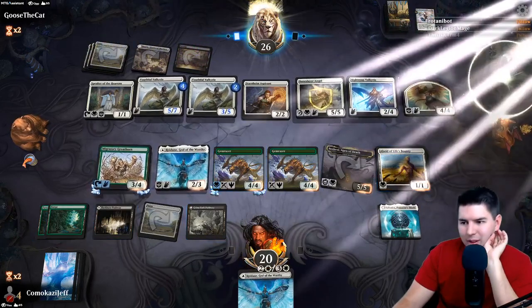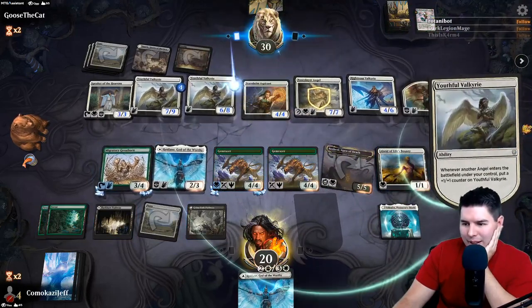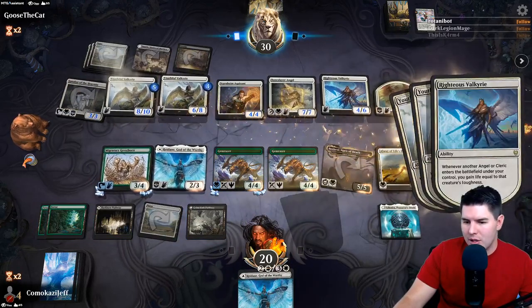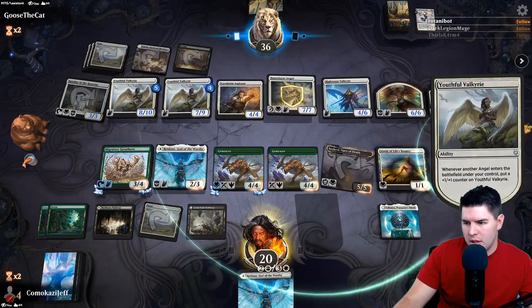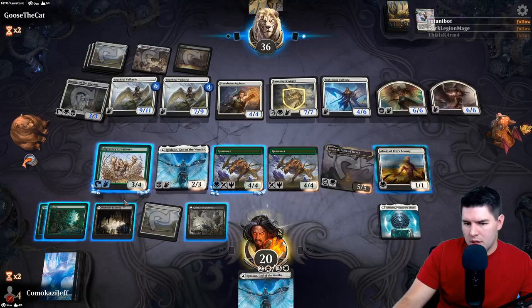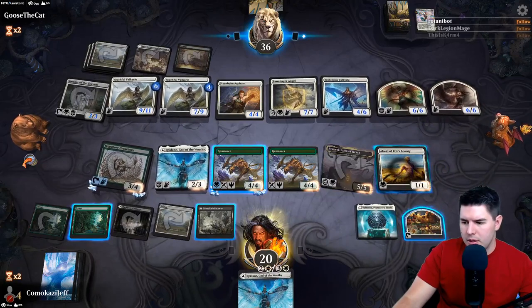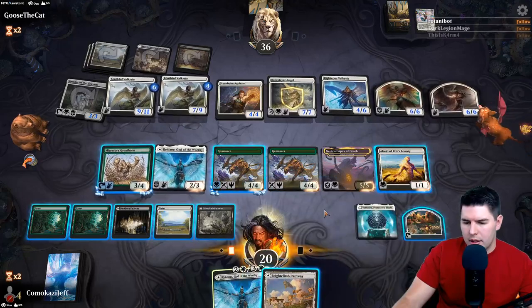They gain some life and this is where things get bad - we need to find Ugin and quick. The best draw for us here is a Starrix. Create some food. I might actually need to ramp with that. Come on!